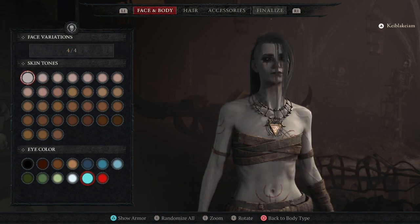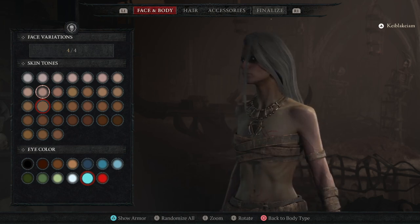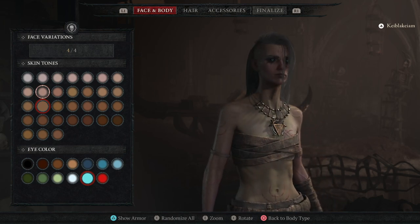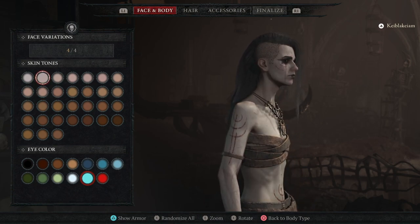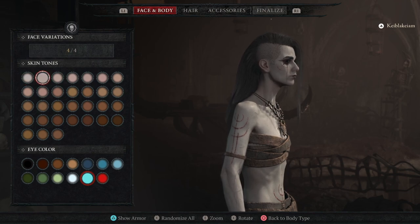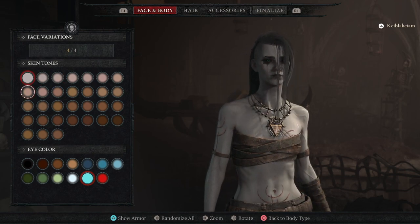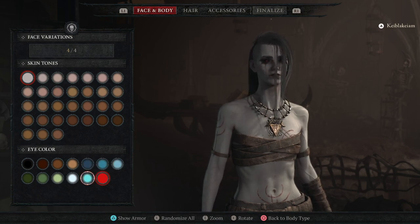The skin tone will be pale. Actually, this one is interesting — look at the veins, and look at the twitching, this is actually cool. This is so pale. Okay, let's go with a ghostly pale Necromancer. As for the eye color, there's this red and teal — I love the teal look.